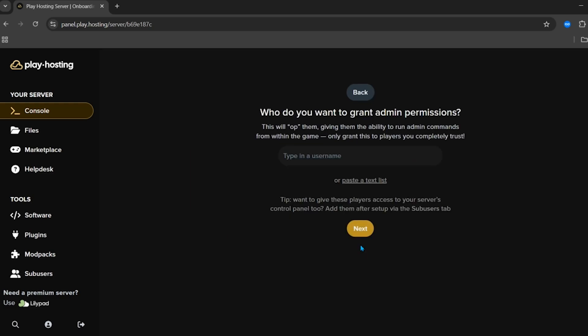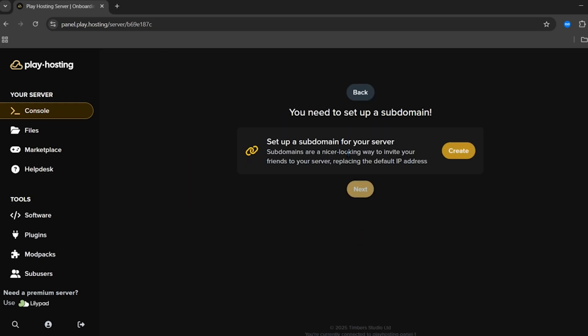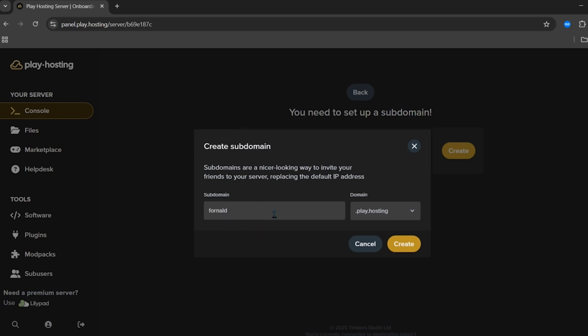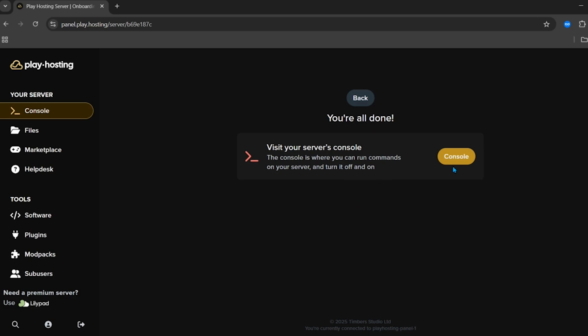First of all, choose if it is a public or a private server — I'm going to choose public. From here you can also give access of your server to your friends. You can also make a custom IP address using the play.hosting domain. Just enter the name of your server — I'm going to enter 'fornell' — then click 'Create' and then 'Next'.